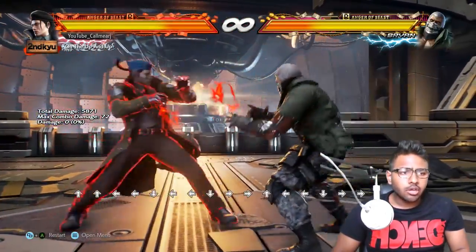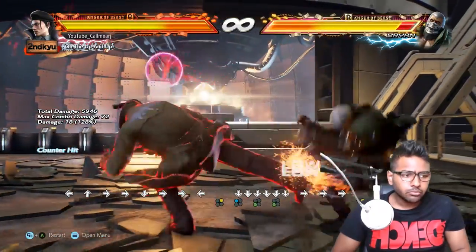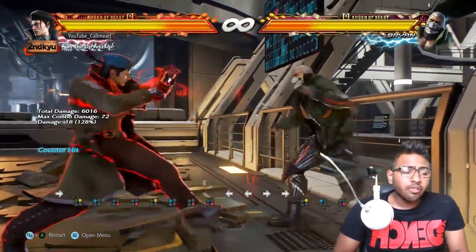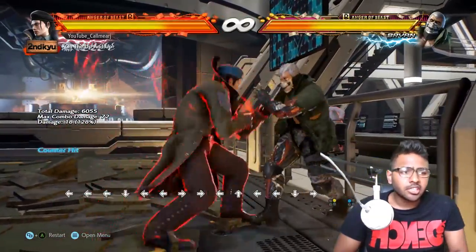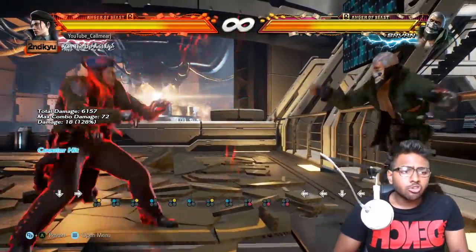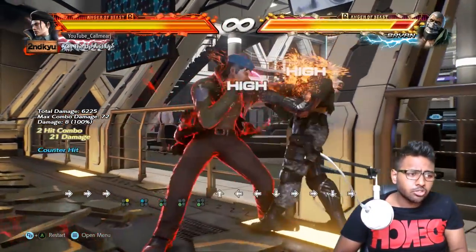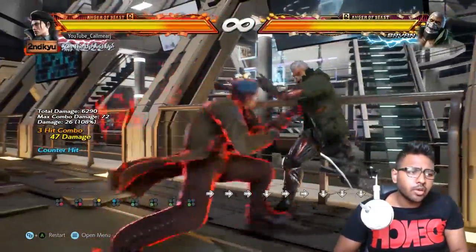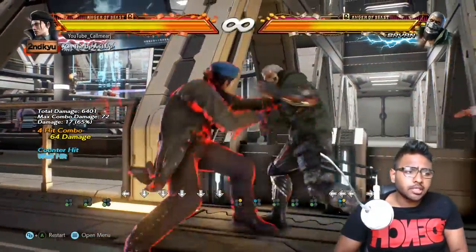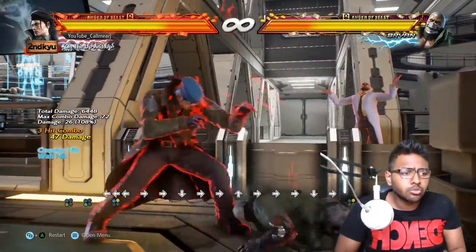Now for Dragunov's strings. He has 2,1,4 — two highs into a low — so all of it can be ducked. But if you've been doing 2,1 for the entire match and then suddenly go for the 3, you'll trick people. Similarly, 2,1,4 the whole match and then go for 2,1,3. At the wall, 2,1,3 is particularly useful — super damaging and will wall splat. These can also be delayed.